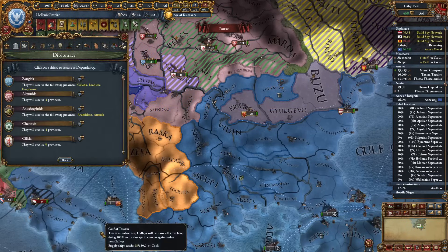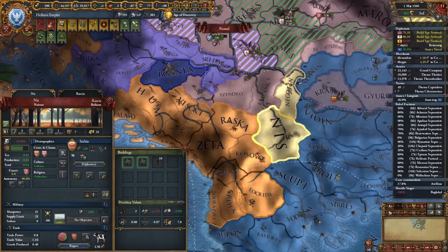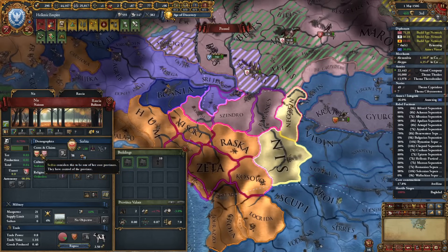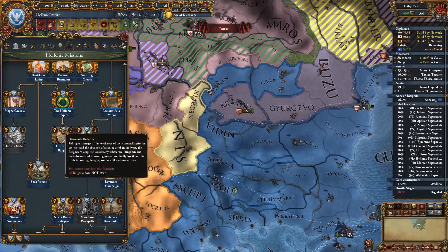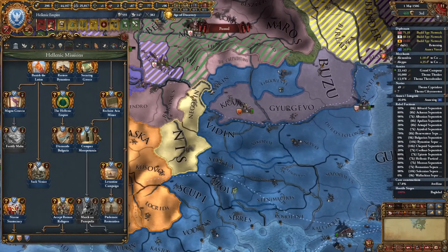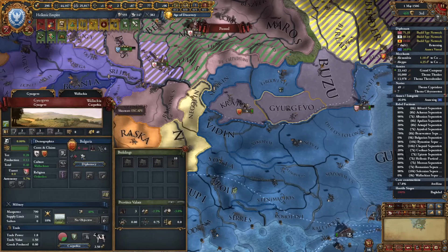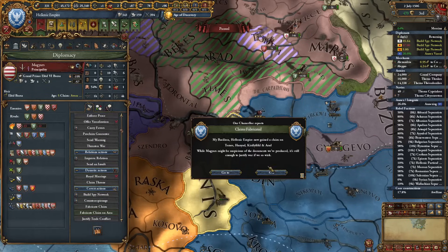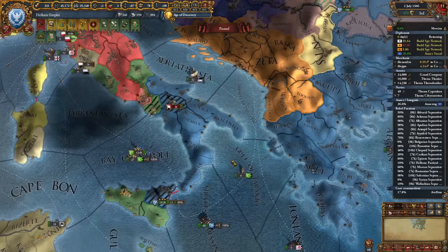Let's release Serbia actually. I didn't want to vassalize Bosnia instead of Serbia because they basically share the same cores and Serbia has more cores — it's better to have this vassal. To complete the mission Dismantle Bulgaria we don't need to directly own the needed provinces — vassal provinces count. Now we just need to remove Bulgaria themselves. Since we have espionage ideas we can fabricate claims on whole areas instead of single provinces, which is very useful.